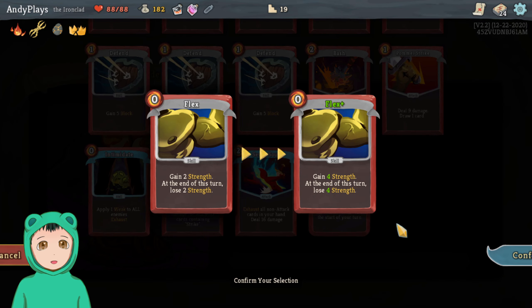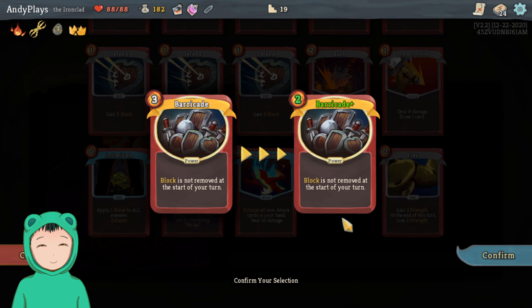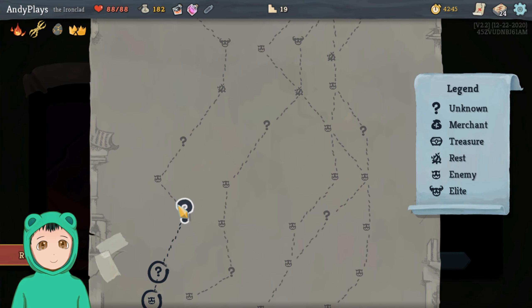Before you lies an elaborate shrine to a forgotten spirit — let's pray. So you can upgrade a card. Block is not removed at the start of your turn — so this one costs one less.